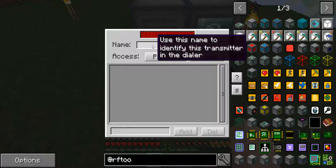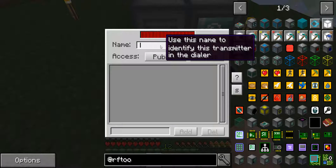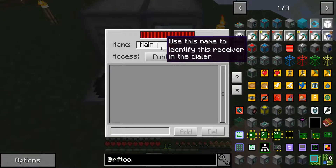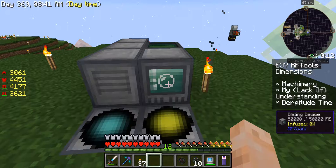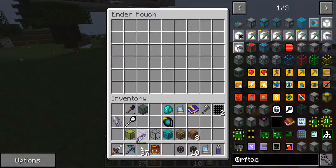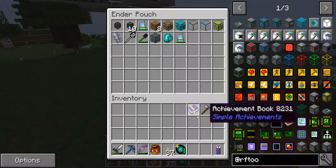Let's name these quickly. This one is the transmitter — let's call it 'main base.' One sends, one receives. Now we do a little bit of praying. Let me stash as much as I can in the ender pouch just in case. I'm going to keep the charge reporter out because that's a way to get back relatively quickly.